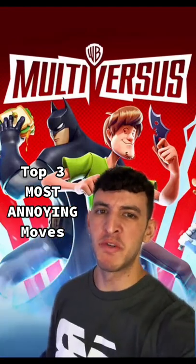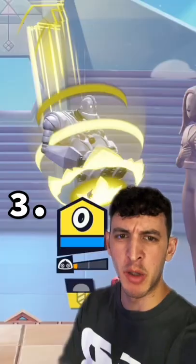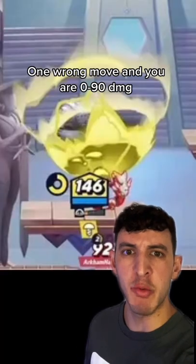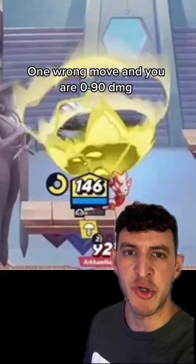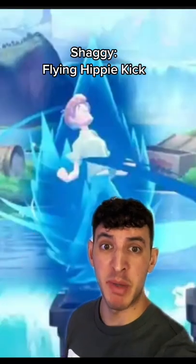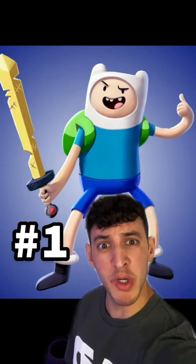Top 3 Most Annoying Moves in MultiVersus. Coming in at number 3, we got Iron Giant's Cannonball — this dude will take a squat on you in 2 seconds and you'll be at 90 damage. Number 2: raise your hand if you've ever been spam kicked by this dude. Do I even have to tell you what number 1 is?